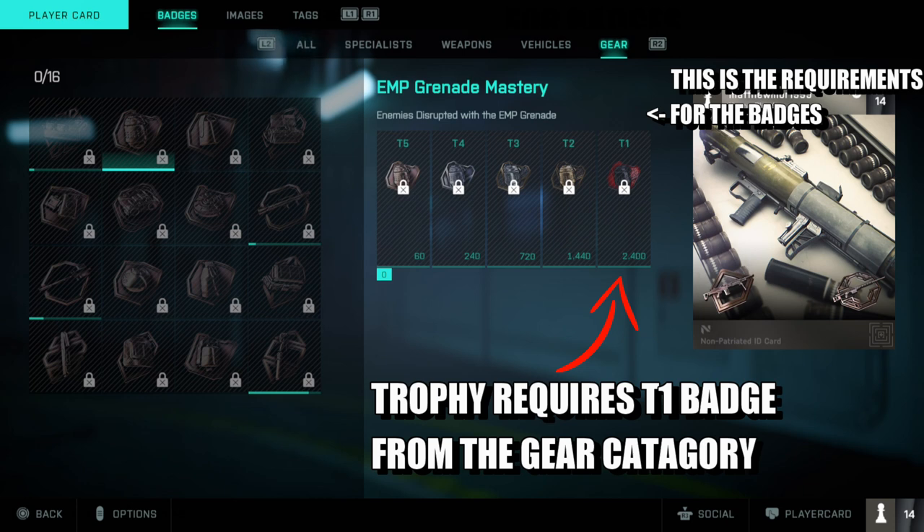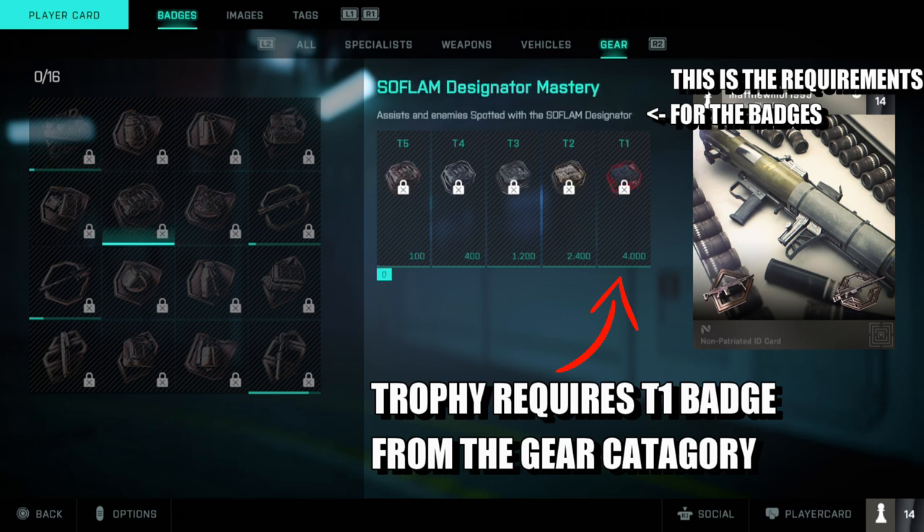If you keep putting out ammo crates and everyone keeps picking them up, that might be an easier one. Obviously you've got the explosives, which includes rocket launchers, C5, and grenades, though that might be a more difficult one to do.